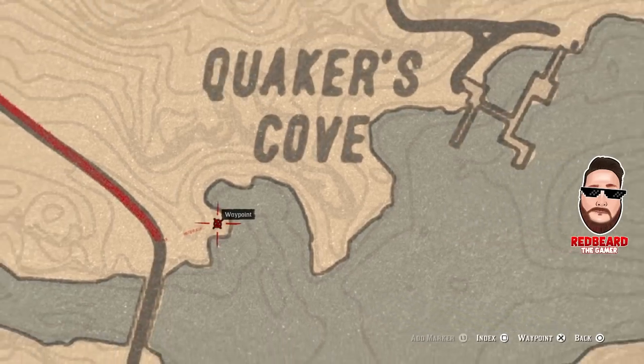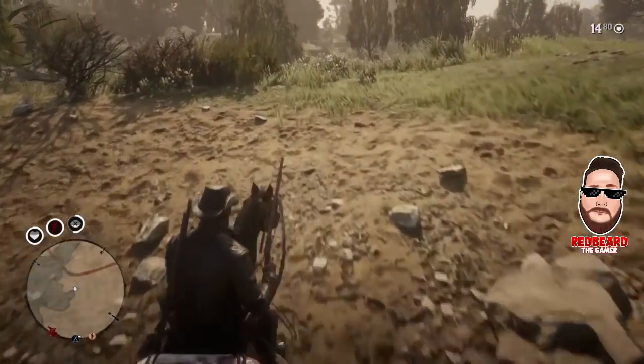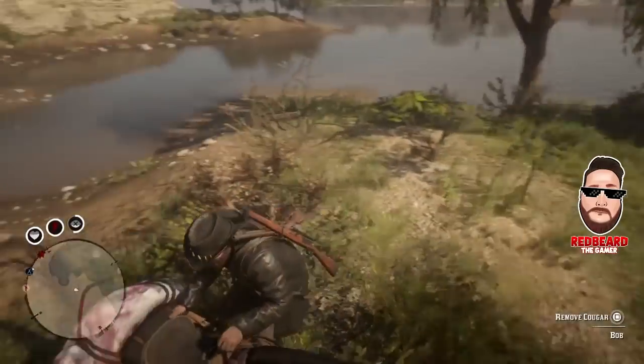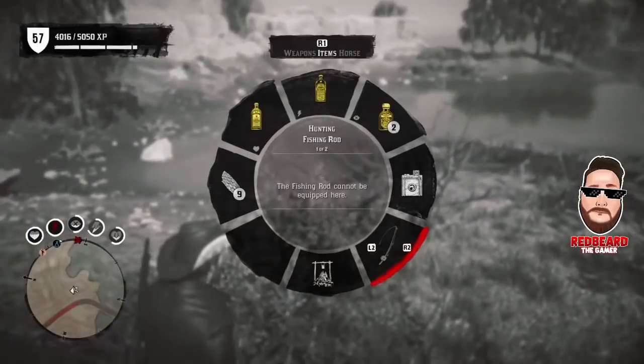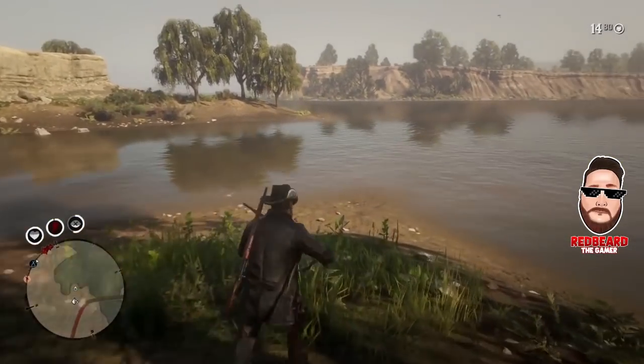The next place, and the main destination, is right here by Quaker's Cove — right where this little point of land comes out into the water. Sometimes you can get a gang hideout right here at the docks nearby, but mainly you want to come out to this area to fish.